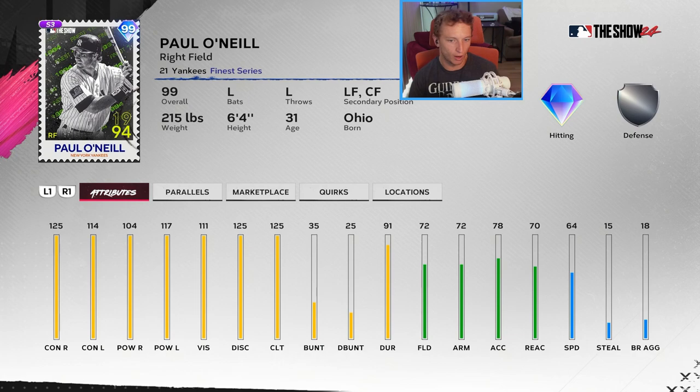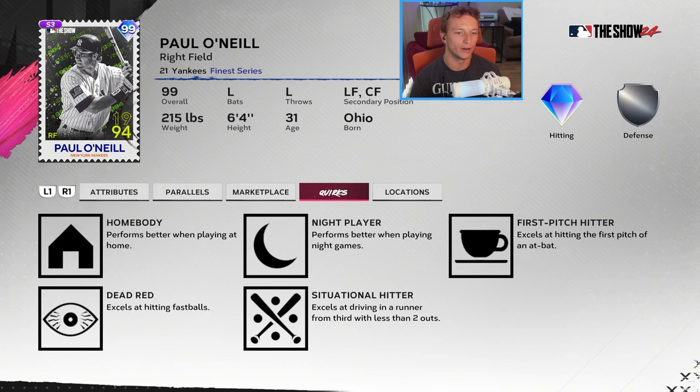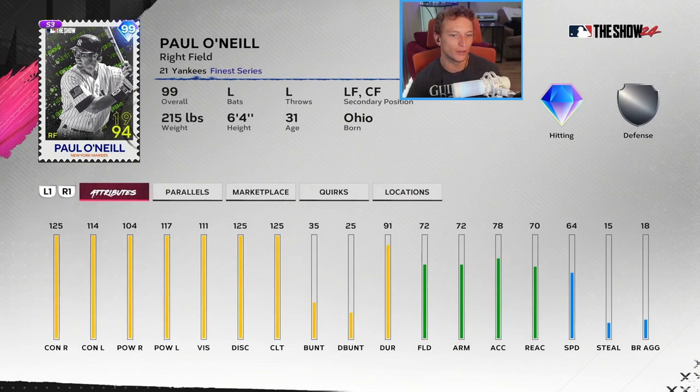Paul O'Neill — I've heard great things about his swing, though I didn't use him much. He had a home run derby card and a Subway Series card from the storylines. I think he's better value than Barry Larkin in terms of attributes — more contact, more power, probably a slightly better swing, but from the left side. He cannot play first base, which is the huge bummer. Either you've got to DH him or put him in the corner outfields. He's not going to play well in center with 64 speed, but the max clutch and all the hitting attributes are great.